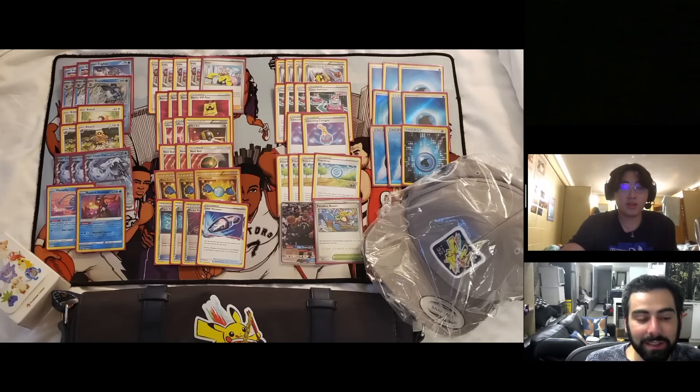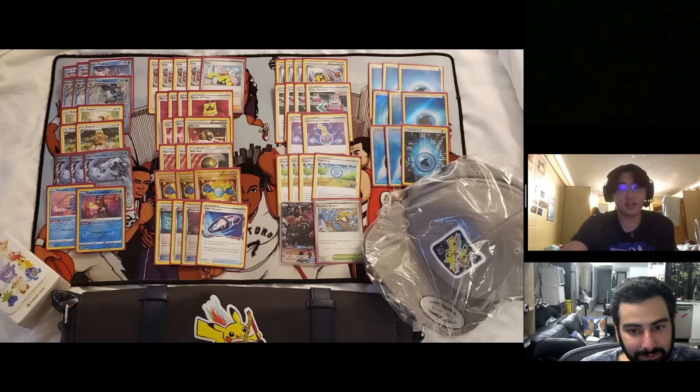The main reason Bibarel is so good is that your hand always goes to such a low amount that you just need to replenish it. You're also very scared of Iono and Iono plus Path from Giratina — and Giratina was going to be a really big deck at Worlds — so I think you had to put the 2-2 Bibarel line for the deck to be good.